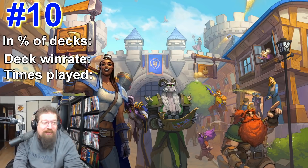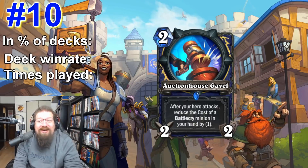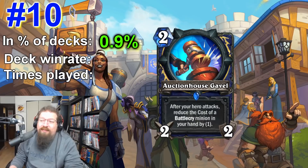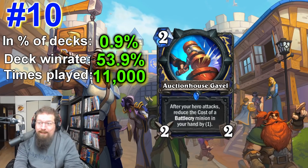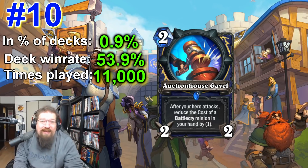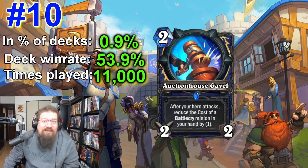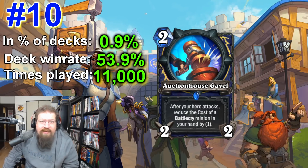Starting off at number 10 — and I believe this card appeared on my prediction for the worst cards — we have Auction House Gavel: a two-mana shaman weapon. After your hero attacks, reduce the cost of a battlecry minion in your hand by one. It appears in 1.9% of decks with a 53.9% deck win rate and has been played approximately 11,000 times. It's really good in elemental shaman — a lot of elementals have battlecries, so you play this on two and cheat stuff out. Dealing two damage is productive too. I just undersold the mana cheating when I initially reviewed this card — shockingly, Zeddy was wrong.